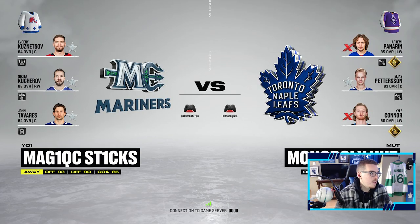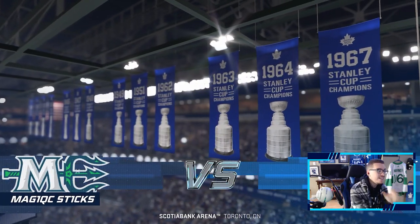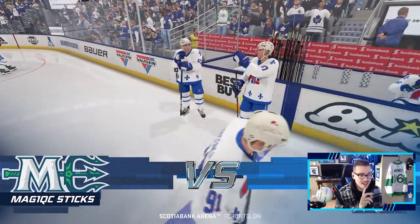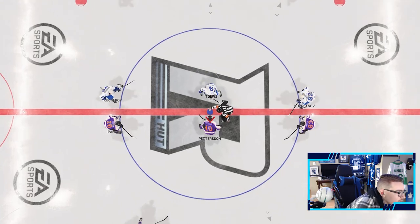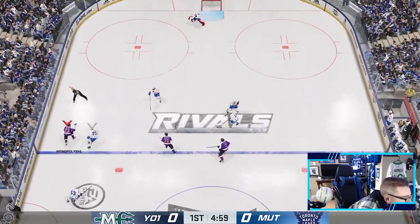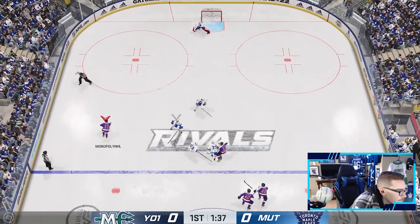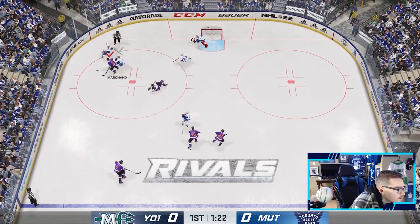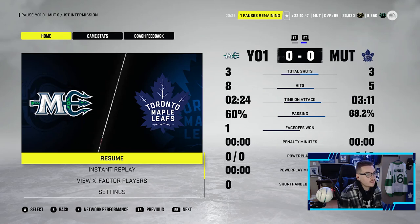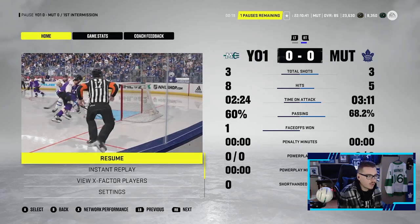Second and final game of the episode - Tavares, Kucherov, Kuznetsov - alright, we've played better teams, doesn't mean anything. Let's see if we can go 2-0 this episode after that great first win. Monaghan's got some wheels - Sean Monaghan - just trickled wide. These small guys are getting crushed on my team right now. End of one - it's 0-0, it's been a pretty even game. My small players are getting crushed this game so I've got to find a way to stop that.